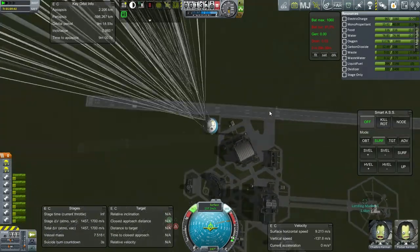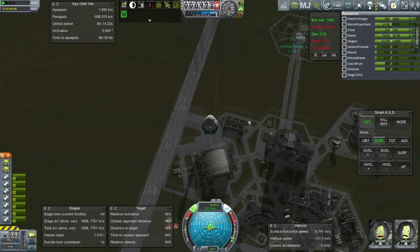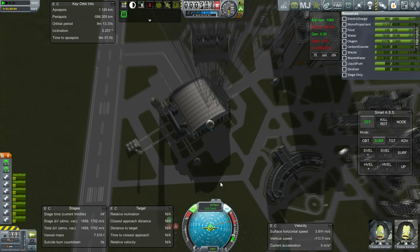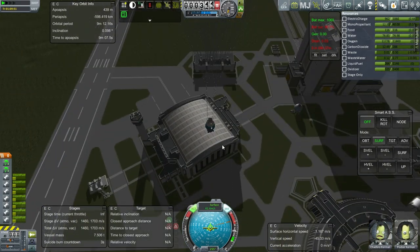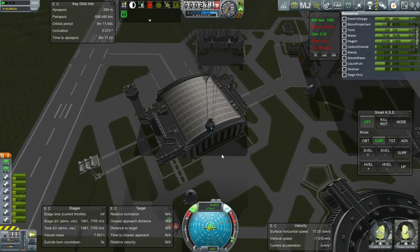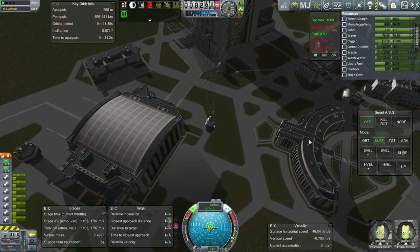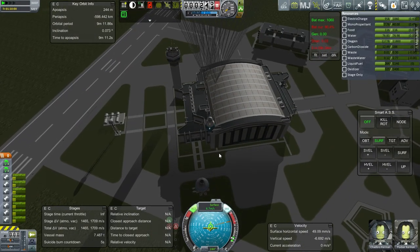That's the astronaut complex right there — shouldn't be too far away. There's a tower — bit close, don't get tangled on that thing. 6.8 meters per second. Closer to the SPH than the astronaut complex, but not bad. Still 1,700...